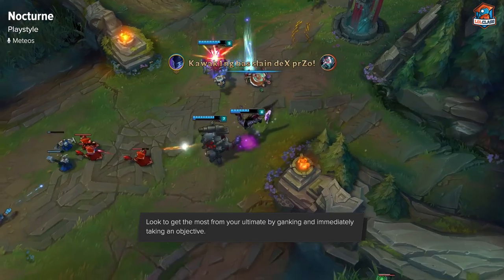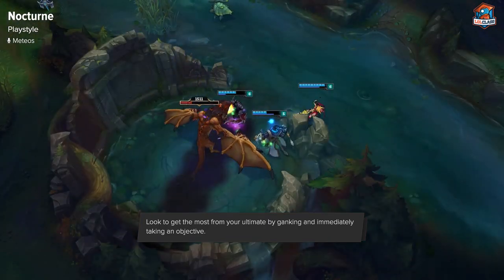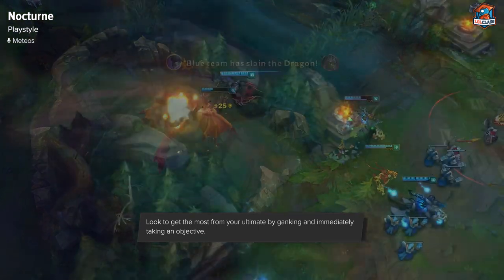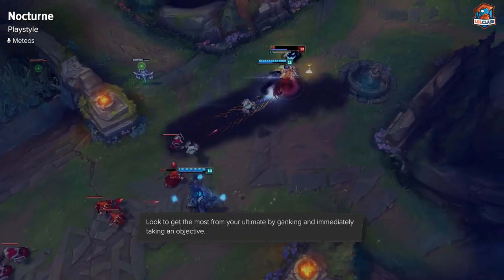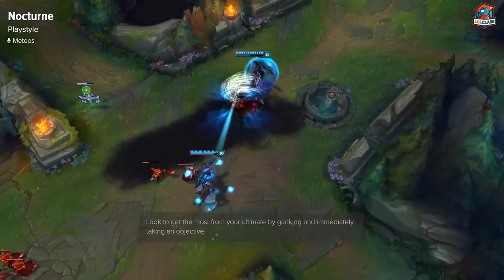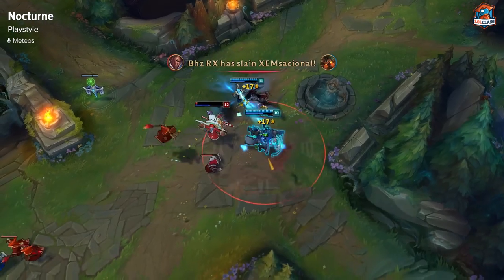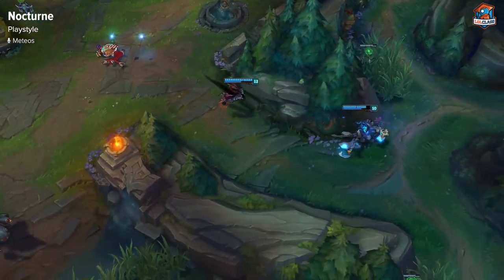Look for ganks around dragon where you can take an objective afterwards, because if you just get one cleanup kill with your Nocturne ult, it's not as effective as getting into a big skirmish where you can get a few kills and maybe a tower. Look to use your ultimate to get the most value possible out of it. Aside from that, you can gank without it but he doesn't really have much mobility otherwise, so you have to be careful when your ultimate's down.